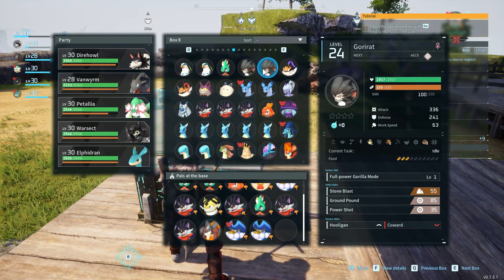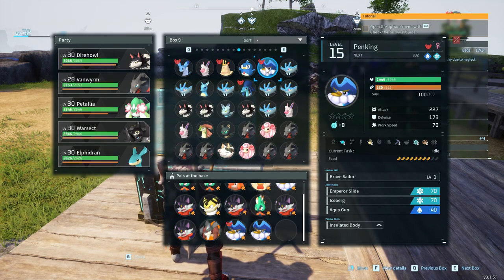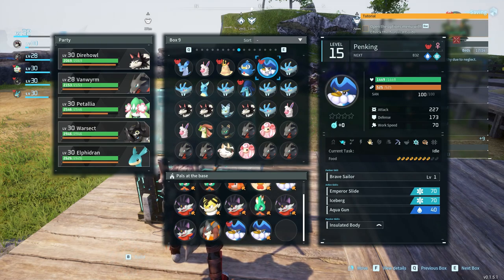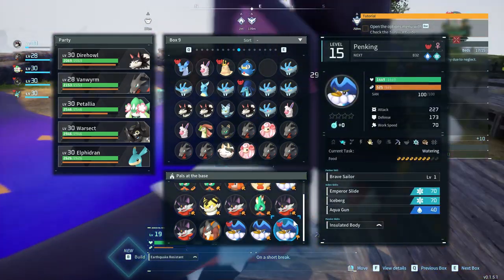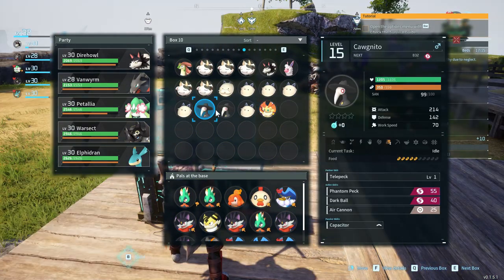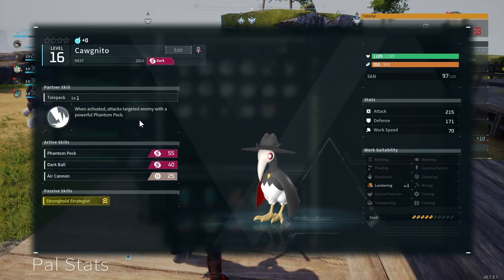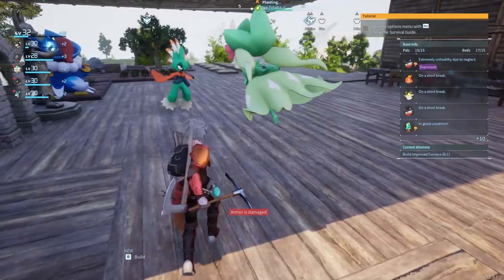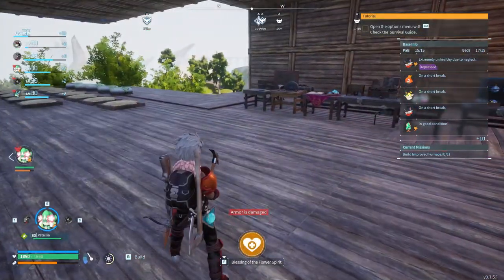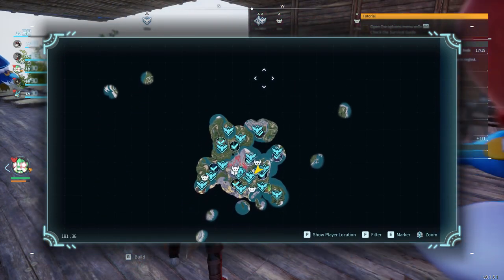What does this one do? A little bit of crafting, transportation, logging — none of what I want really. Well, we caught a lot of Vanworms. Could just put another Penking in since they do a little bit of everything. Cognito — attacks targeted enemy with a powerful phantom peck. Not as great as I was expecting but that's fine. Now that we can build a third base, I think we have to really start beelining for the north of the map.